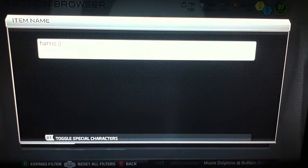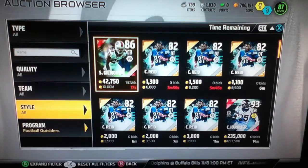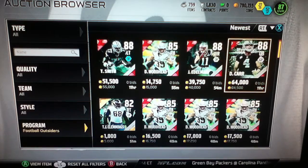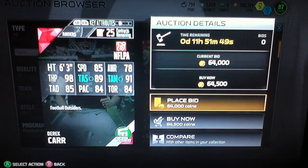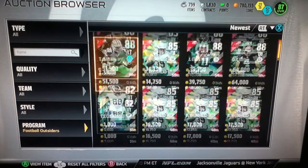Now we're gonna go check the other Football Outsiders. There's a new Marcus Colston — let's find him and go to newest. There's also a new Derrick Carr. Let's check his stats: he has 85 speed, 98 throw power, 89 throw short, 91 mid, and 85 deep. That's a pretty good card. There's also a new TJ Clemmings.